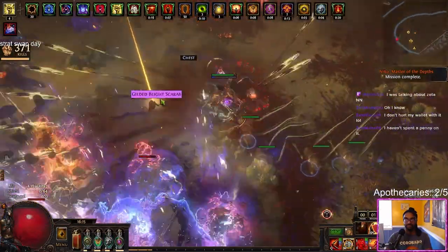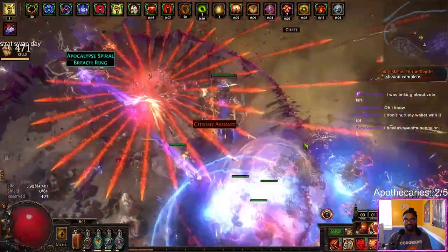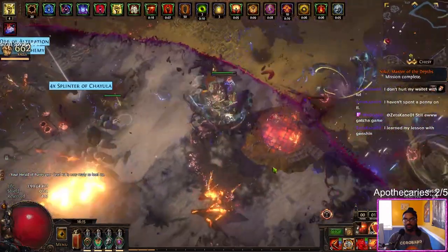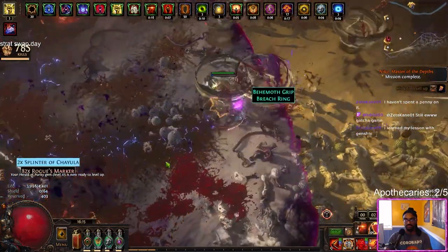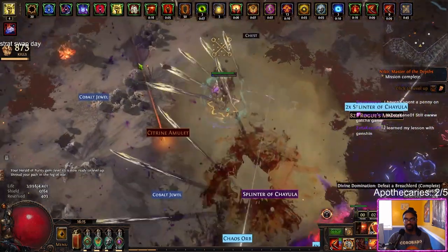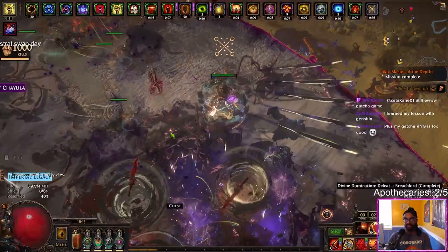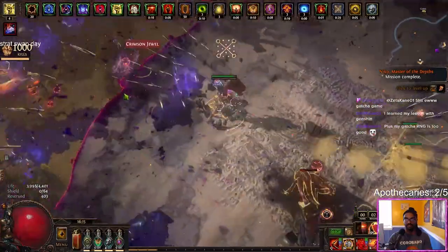Here we are with the CF Champ. I feel like this character has gotten so much stronger since the last time I played it — back in Lake of Calandra league. The biggest thing that inspired me to do it this time is that I'm known for not liking magic find, but I love CF always. The addition of returning projectiles really made me want to come back to it. Returning Projectile Support makes Kinetic Blast go off like crazy, and it's a double damage thing instead of a 39% damage penalty, because all our damage comes from the Corrupting Fever debuff rather than the actual KB skill. It's just perfect.